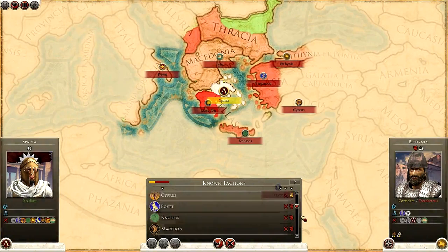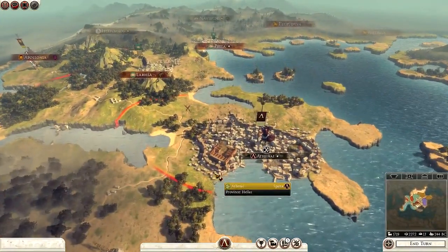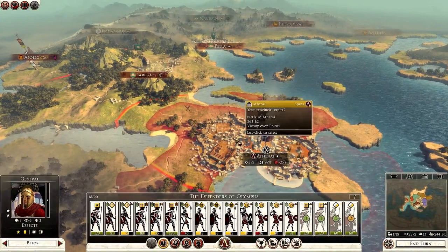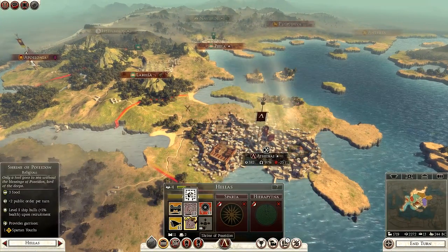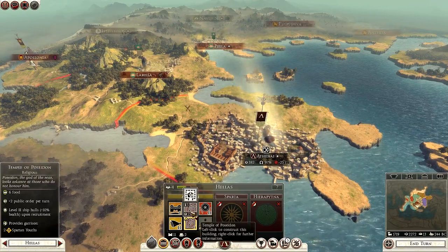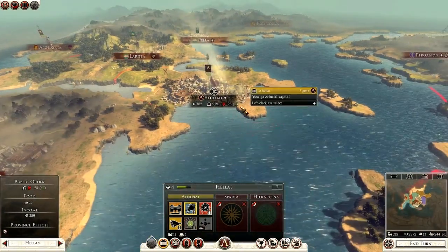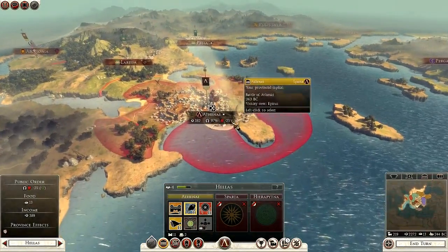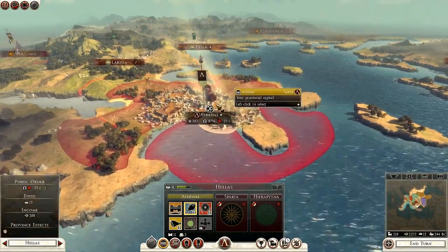Diplomacy - we are at war with everybody as you would expect in this kind of thing. I can upgrade - a Shrine of Poseidon can become a Temple of Poseidon. That will help with food and we'll get a level 2 ship hull, so we'll go with that. We are minus 25 public order but we do have 2 plus 2 green, so that should help out.